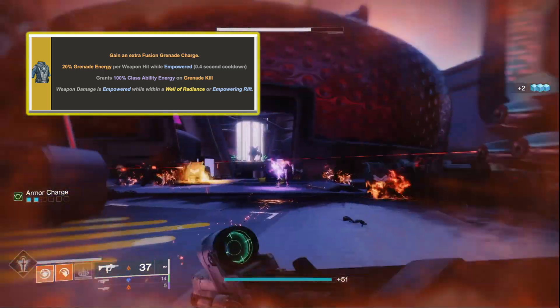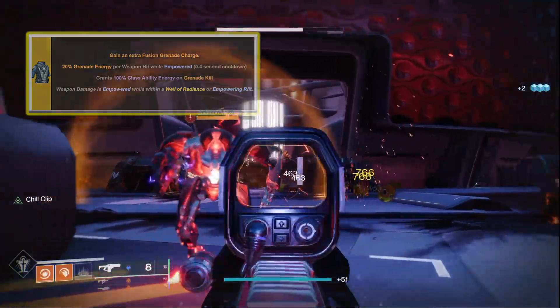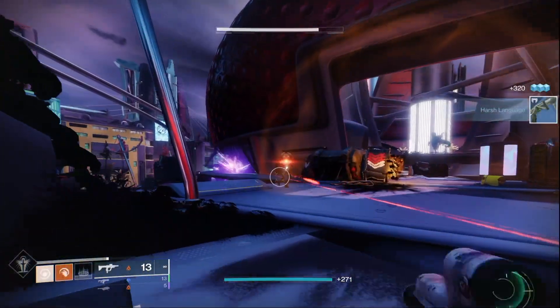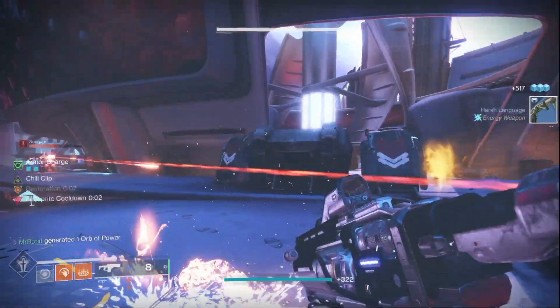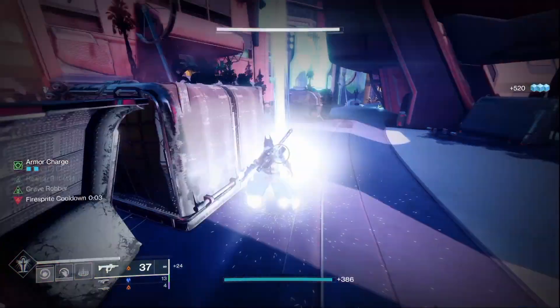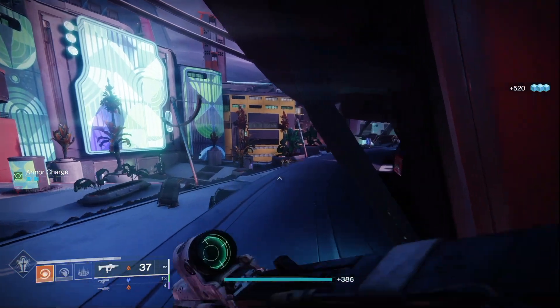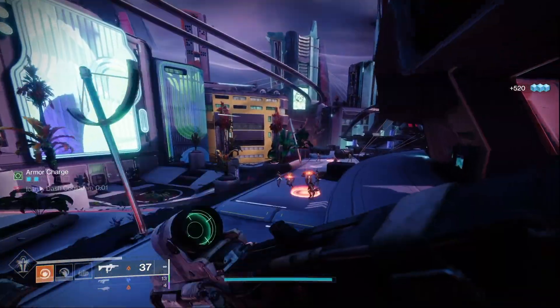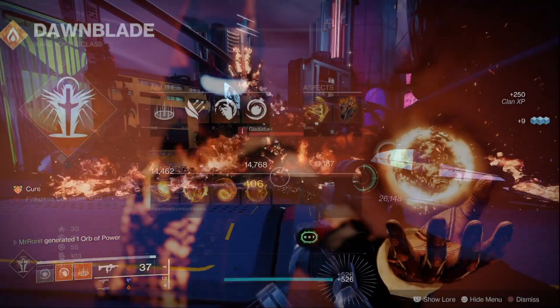The choice is yours depending on how much offensiveness or survivability you want. Thanks to our mods, we can get grenade energy back for using our rift, so the general gameplay loop is: grenade kill, pick up fire sprite and orb, drop a rift and throw another grenade, and repeat. In order to generate fire sprites and gain healing from our grenades, we need to use these specific aspects and fragments, so here's my updated solar 3.0 build.